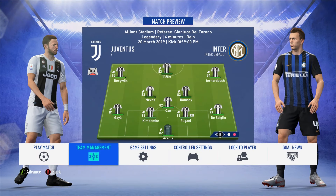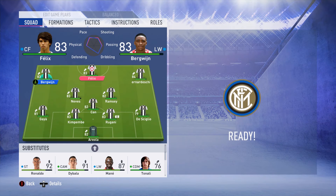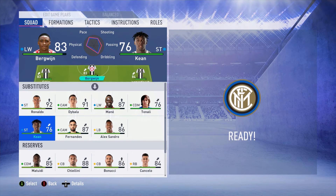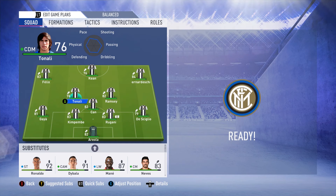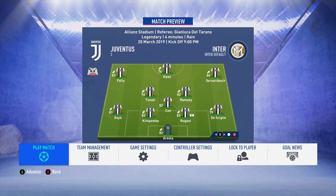In team management, let's bring in Bergwin, put Felix on the left hand side, bring in Keen, and bring in Tonali as well for Ruben Neves. That should be fine. Let's get into it and play the match.